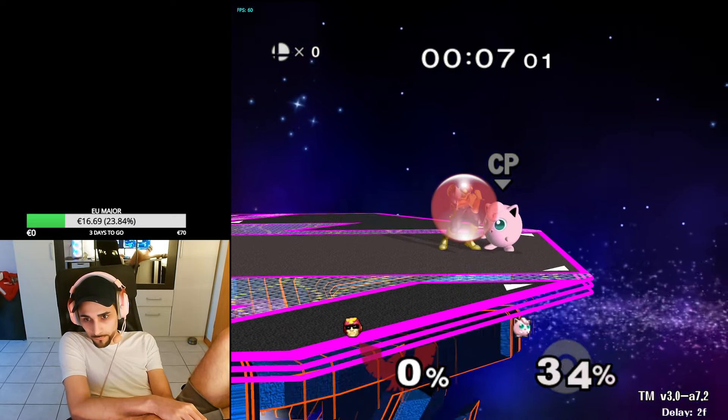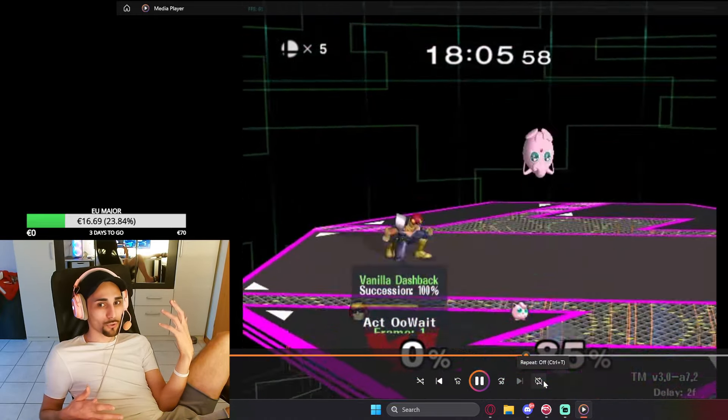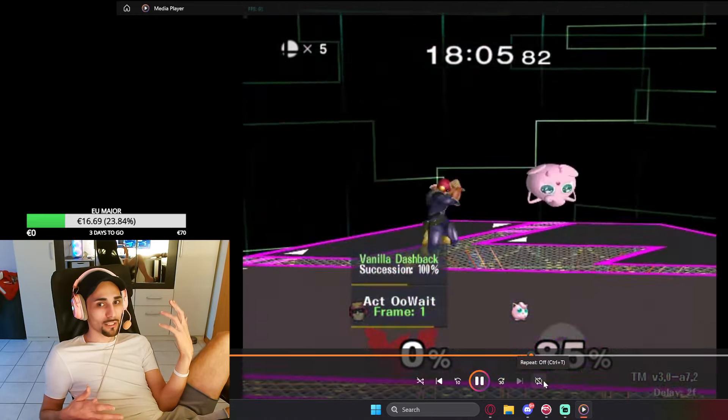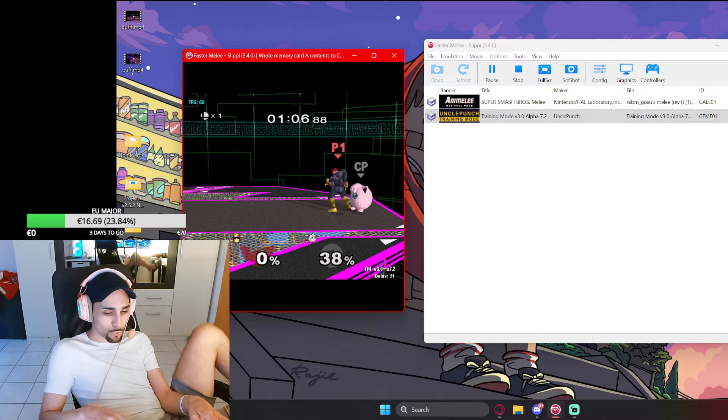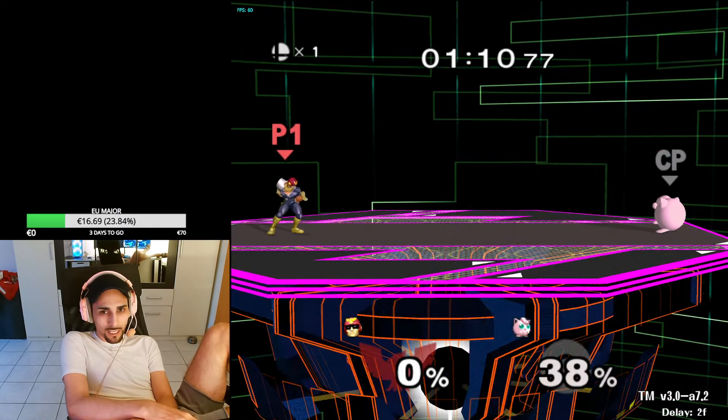This is a very hard DI to combo because you have to full hop. Higher percent, basically knock them down so you get a tech chase situation, racking up percentages. You can true combo Puff and kill Puff at zero percent on like 99% of every DI. The only tricky part is if they DI in, because then you have to full hop sometimes — so be aware of that. These are the ideas. I can even prove it to you that knee is true on every DI at zero percent.